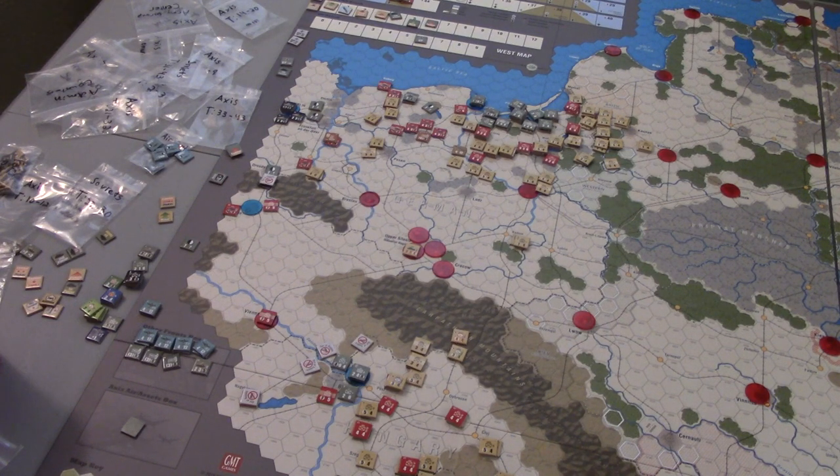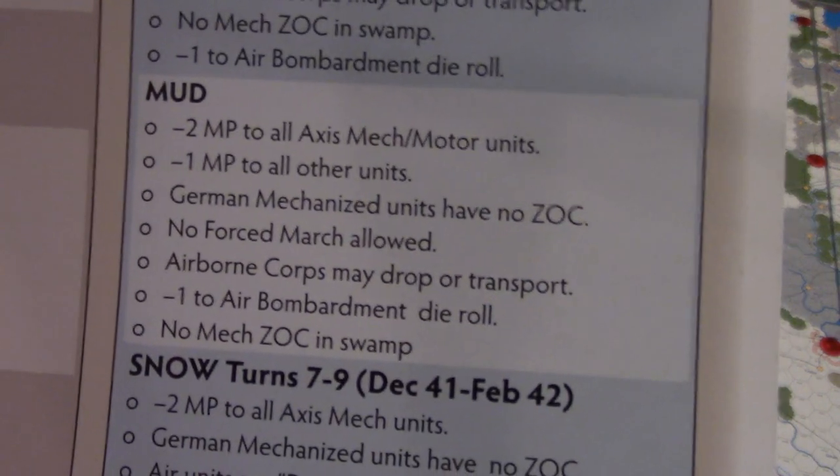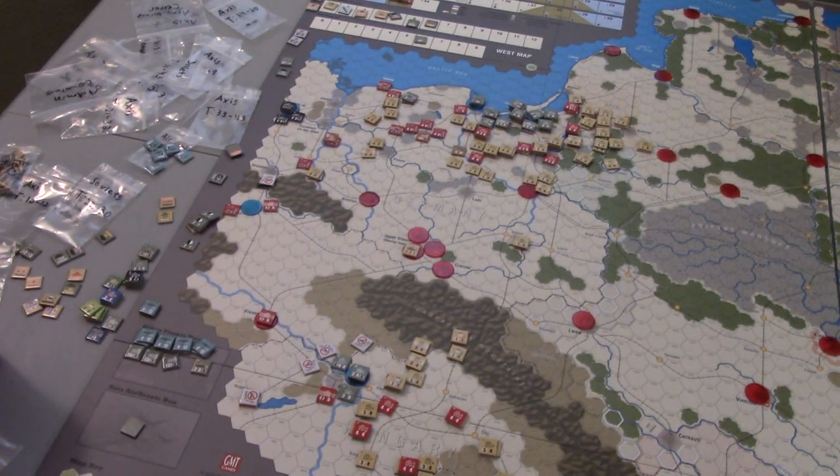It almost doesn't even matter what the Axis does in terms of movement — there's nowhere to go, they've been reduced heavily. I'm just going to start taking these supply markers off since there's not much that can be done. I'm going to put all reinforcements in Berlin — one infantry division and the HQ, just put them back in Berlin. We'll reduce the chit load. In turn 43 as we get closer and closer to the end, the mud is going to reduce movement a little bit, but that'll be about it. We'll see you in the next one guys — thanks for watching, take care and keep on gaming!